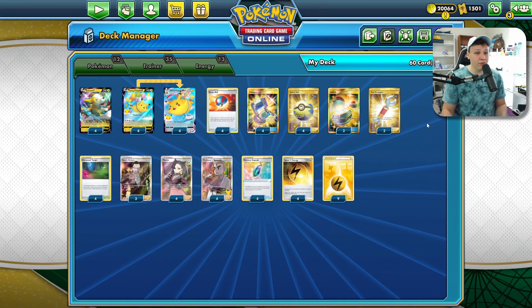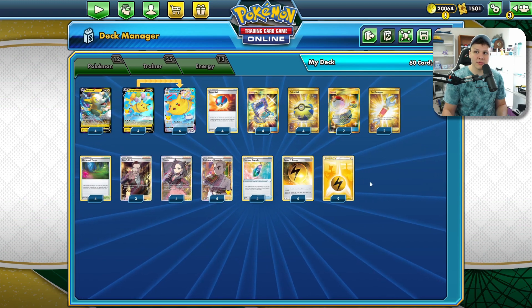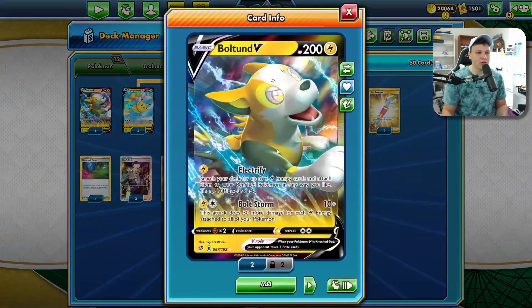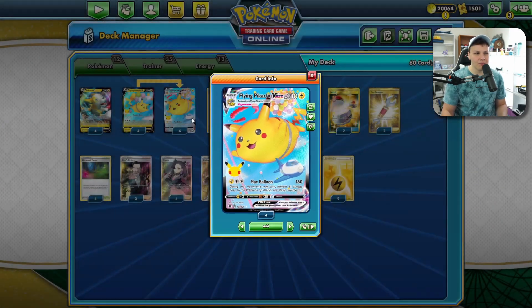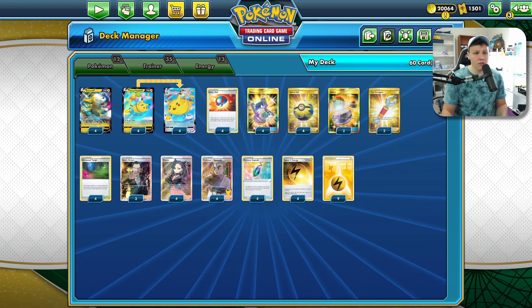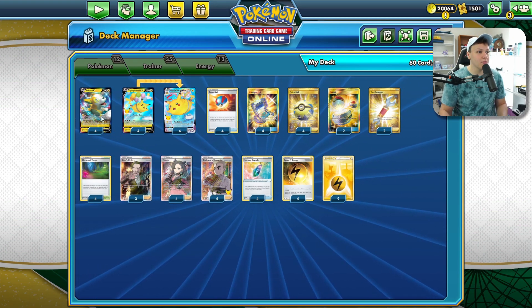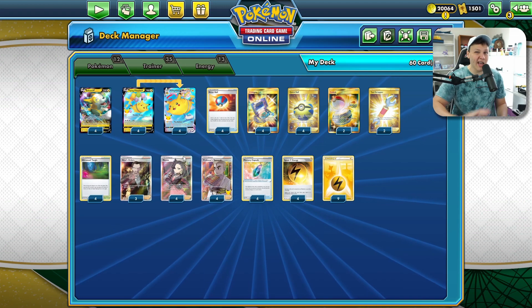The rest of the deck is pretty straightforward, almost a two-line deck. Four Great Ball, four Quick Ball. I like the Great Ball over something like Evolution Incense because finding Boltund turn one is such a big deal, and we have plenty of time to find the Flying Peaks. Four Pokegear, four Research or Marnie. We don't want to play anything like Crobat or any other supporting Pokemon because we want our bench to literally be Boltund and then two Flying Pikachus, and that's it.